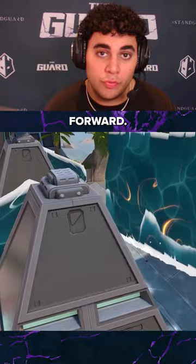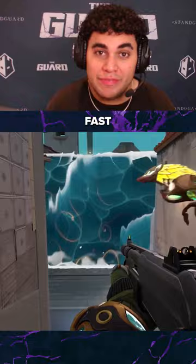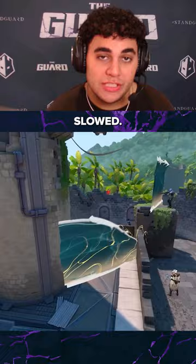Next up, he has a smaller wall that actually moves forward, so it's really good for when you're scaling, straight up A pushing, or fast executing. It allows you to kind of move forward with that wall. And if you get hit by it as a defender, you get slowed.